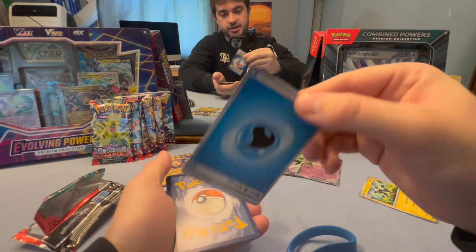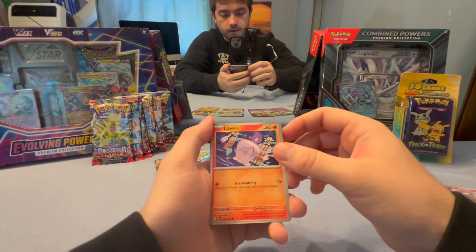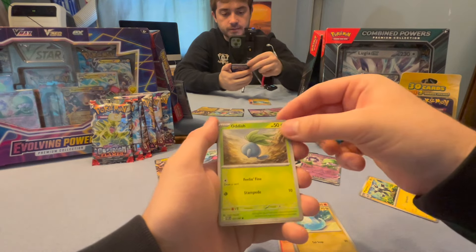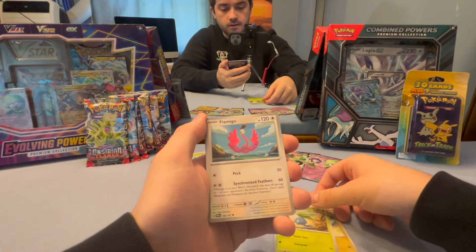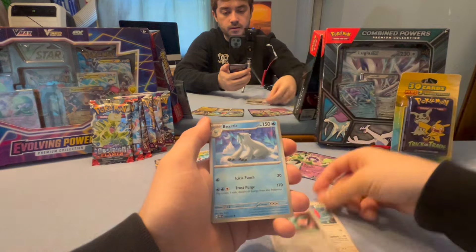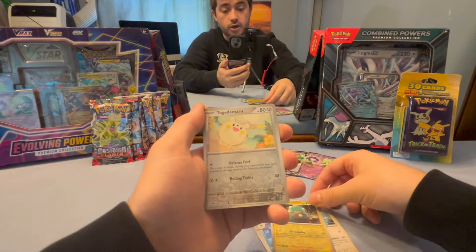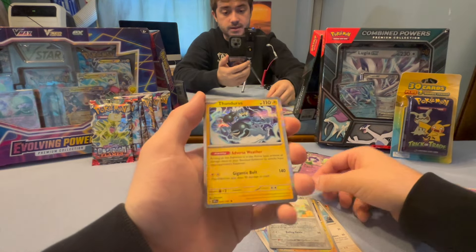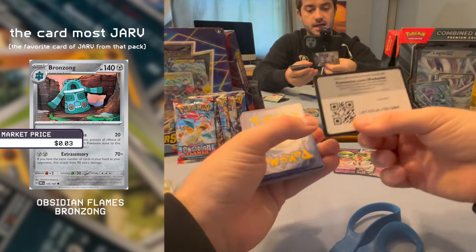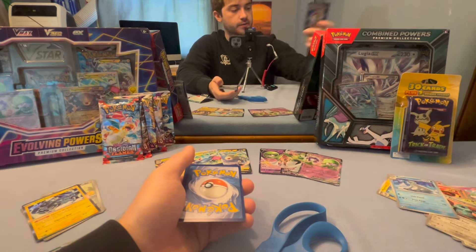The first pack is open. Starting off with a Litwick — a lot of whimsy — Charmander and a Fire Spin, Dratini, Oddish, Fletchling, Bronzor with very cool art I must say, a reverse holo Bellibolt — look at how cool they are — a Thundurus, a shiny little Thundurus. Taking out these cards, we got the discount code for you guys. Another water energy — we are staying hydrated around here.